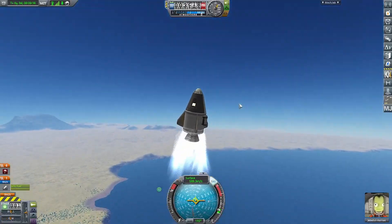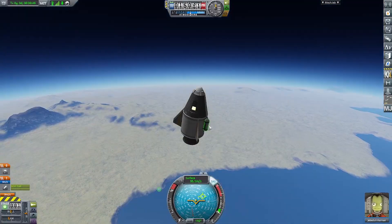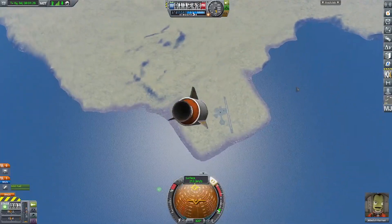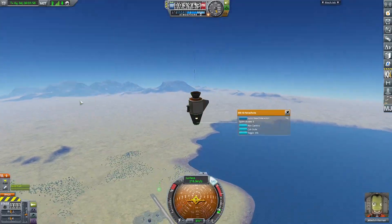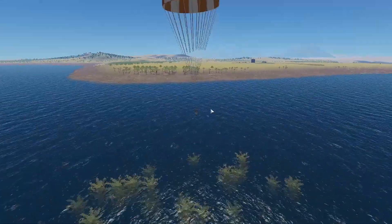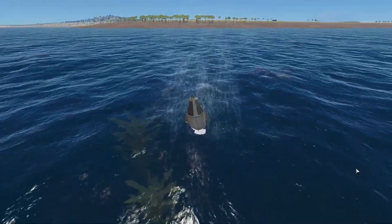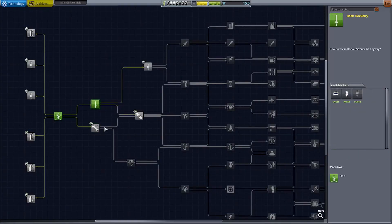We're just doing a quick little career mode video for this episode. I'd like to make this a series, but I also want your feedback — if you don't like it, I won't do it; if you do like it, I'll keep doing it. In this first video, the goal is to get some tourists on a suborbital trajectory, which gives us a fair amount of science. Probably the goal of the next video is to get some tourists to orbit, or maybe a trajectory towards the moon. But right now we're just doing the main thing with the spacecraft — landing it in the water with the little SRB and pod on top, then recovering the vessel to collect all the science and cash.